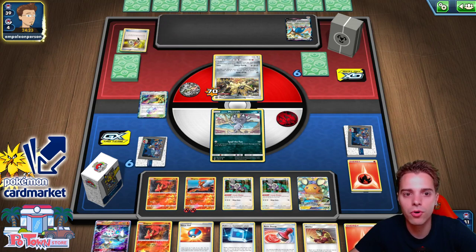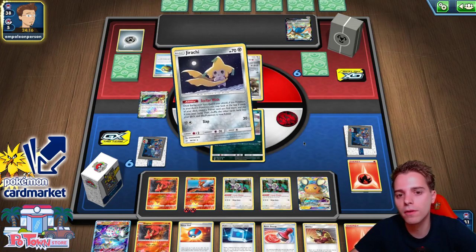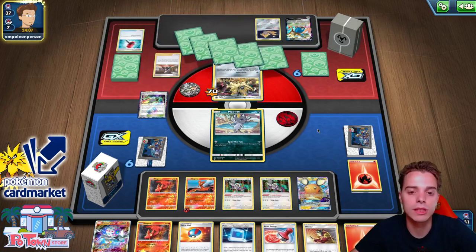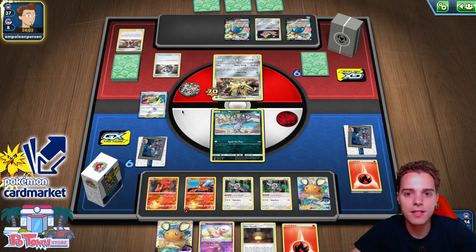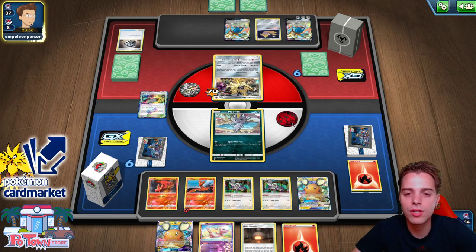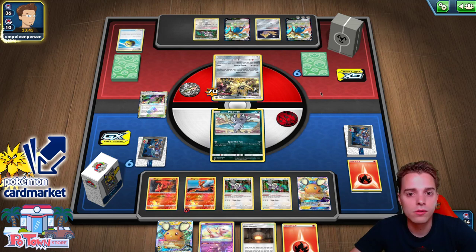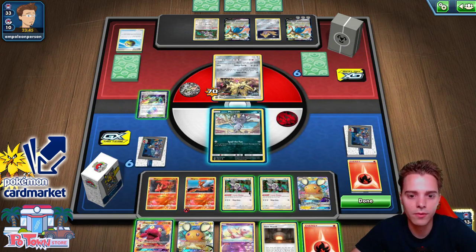The opponent probably needs to use Metal Saucer, attachment of the turn, Boss's Orders, and a switch - not sure if they have all those cards. This looks like a Crushing Hammer build - not that we mind too much because Makargo can blow up on the Stadiums anyway. There's a Marnie which we don't want to see. If our Stadium card stays in play we'll have an awesome time - we can draw with Heat Factory, use Oranguru for an extra card draw, and we can use the Ditto. The opponent is using Intrepid Sword to set up more attackers.